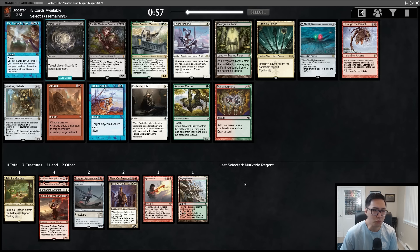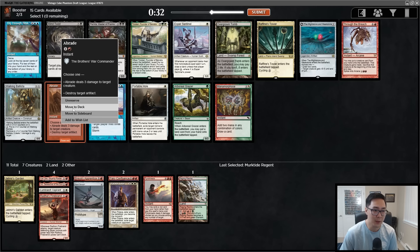This pack has Esper Sentinel and Abrade as the main choices — Ballista is okay but I think the decision is between those two. We're lacking a little interaction. I'm going to take the Abrade because there's a small chance we end up mono red and I don't want to miss it. There's a good chance we table either the Portable Hole or the Esper Sentinel out of this pack.